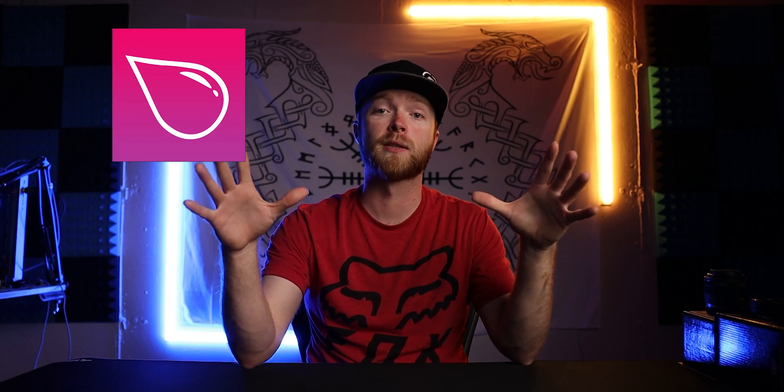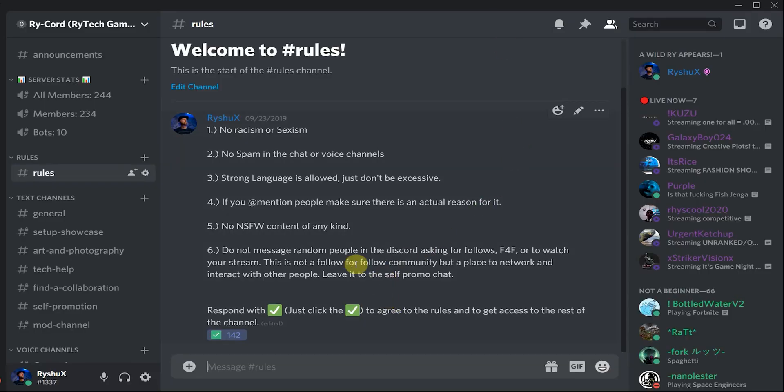Moving into specialized bots — five bots each doing one specific task very well. First is Reaction Roles, which gives users automatic roles when they react to a post. In my server, users must read the rules and react with a green checkmark to agree, which unlocks the rest of the server. You can also use it to give people roles for specific games they play or whether they're a streamer or YouTuber — totally customizable.